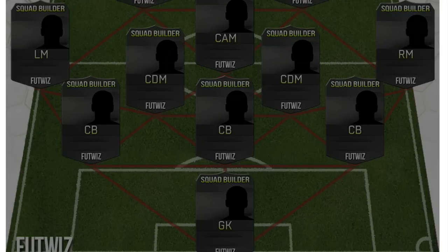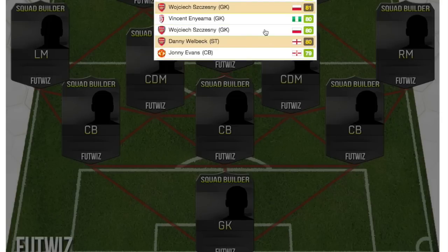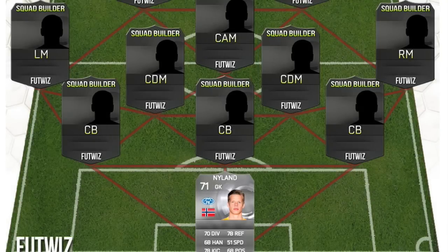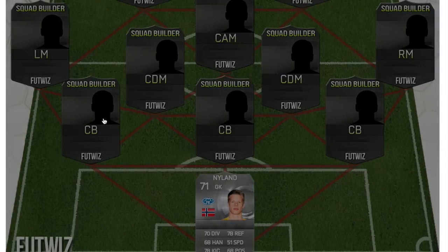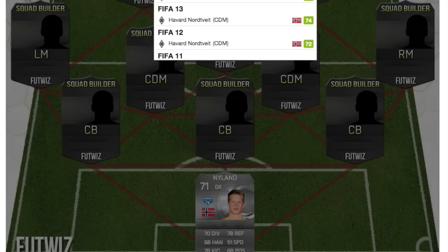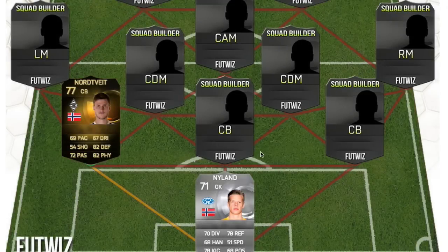For the goalkeeper we have Nyland — his 71-rated card from this year. Then for center backs we have Nordtveit; he is actually a CM but they've moved him down to center back.